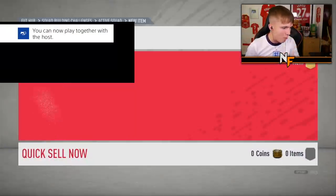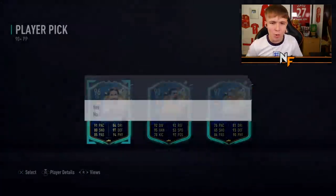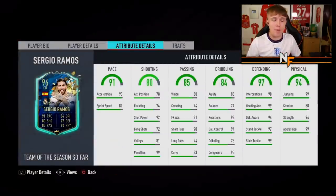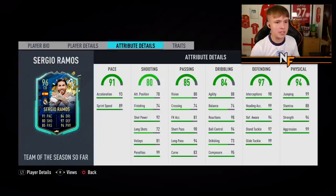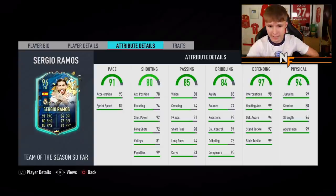Player pick number eight - that's a big one! He already had Courtois and went straight for Ramos, which I don't blame him. One of the best centre-backs in this game. Strong link to Courtois. Happy days.